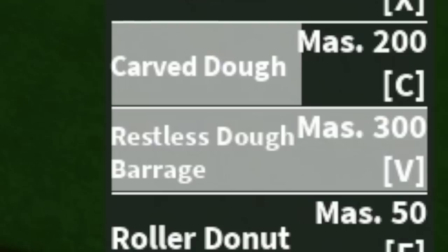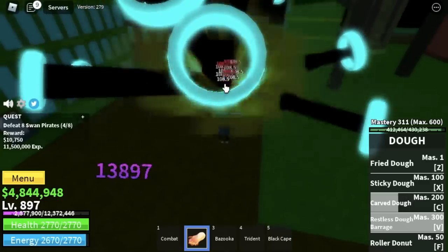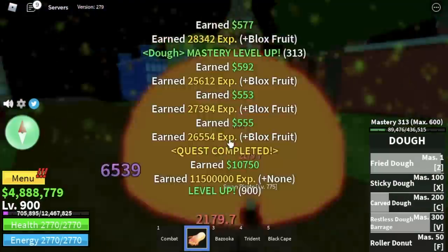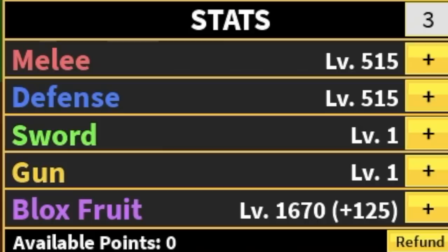We're focusing on Swan Pirates to unlock the Restless Doe — our final skill. Now we've completed all our skills. We're gonna grind here until you reach level 900. Stats: melee 515, defense 515, Blox Fruits 1670.